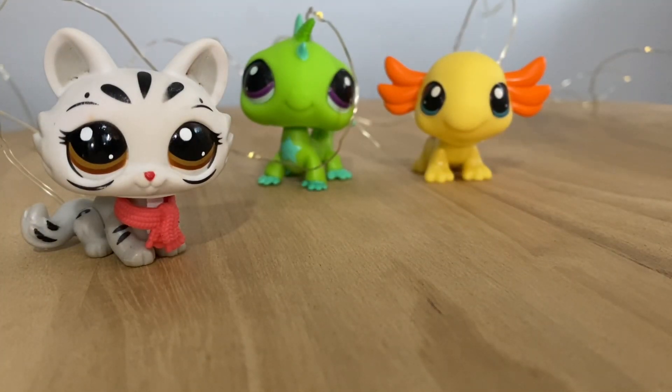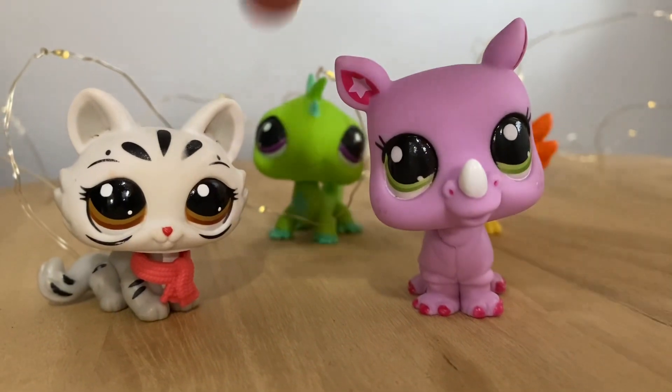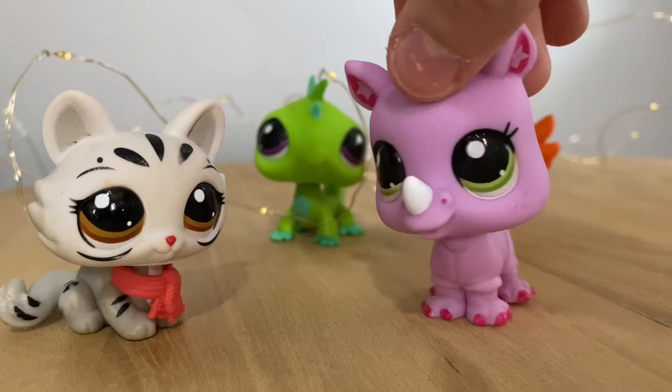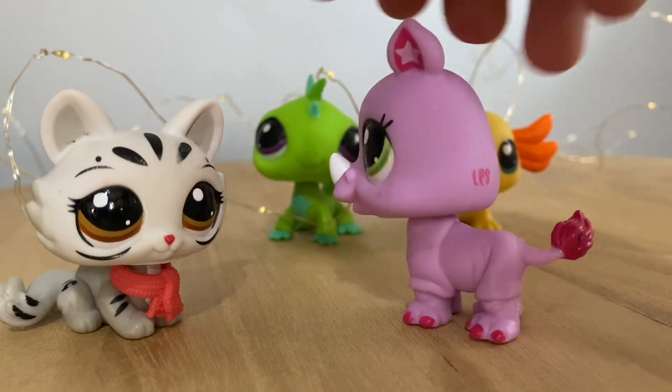And lastly, we're going to take a look at our little rhino. He is actually quite large in comparison to my mascot. He's got these cute little freckles on his cheeks and he's got the little stars in his ears. And I love all the little rhino wrinkles in his tail.